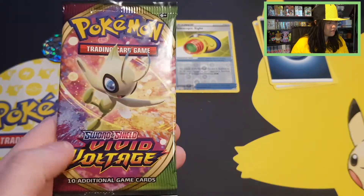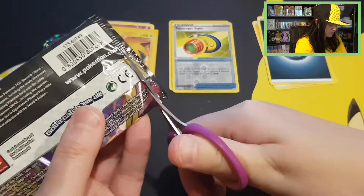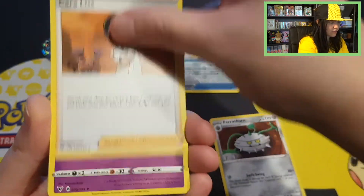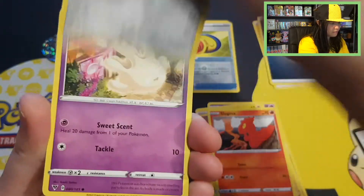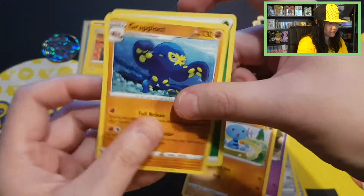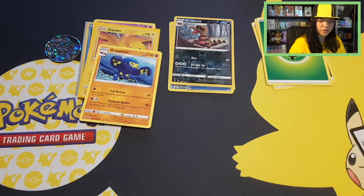And then we have our last Vivid Voltage from the Sobble blister, ending off with Celebi. Three from the back. Starting with Ferrothorn, Coalossal, Dusclops, Blitzle, Slugma, Eldegoss, Milcery, Wooper. We got a reverse uncommon Crocorok and a regular rare Grapploct with a Leaf energy. So Sobble is crying and I can understand why — it only gave us a holo.